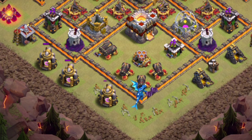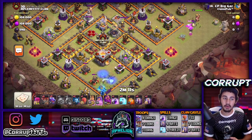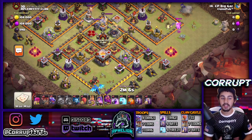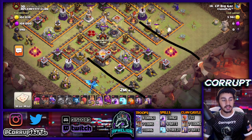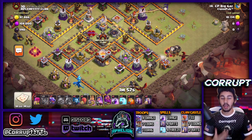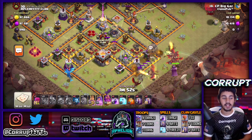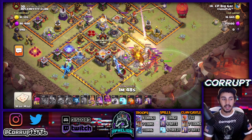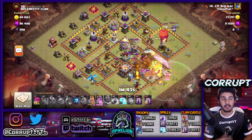On the opposite side, we're using a Sui Hero — basically splitting the heroes but using both together. This allows us to get pretty wide pathing into the base. We can still get a lot of our dragons in. Remember, we want to use the warden ability to keep our dragons alive for as long as possible, allowing us to get everything into the base.